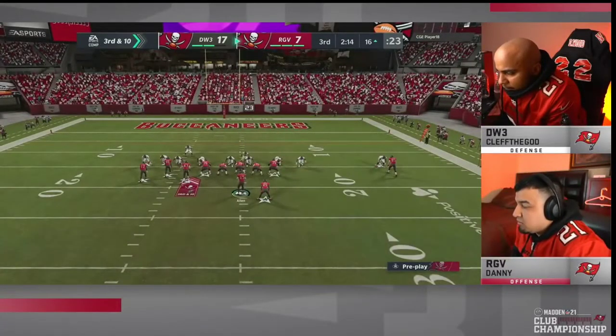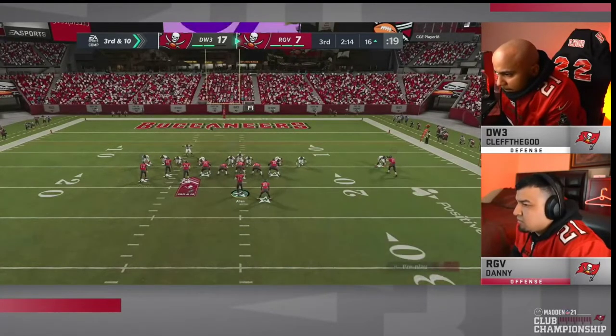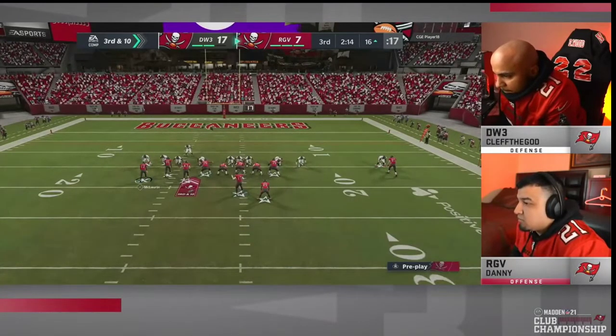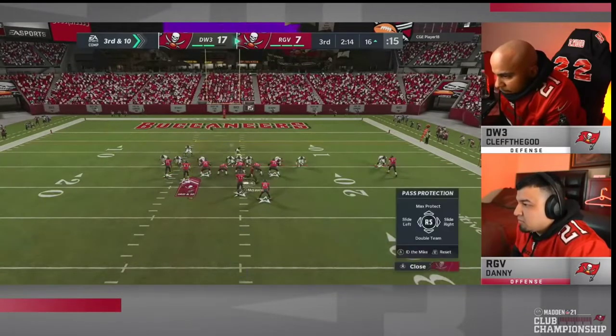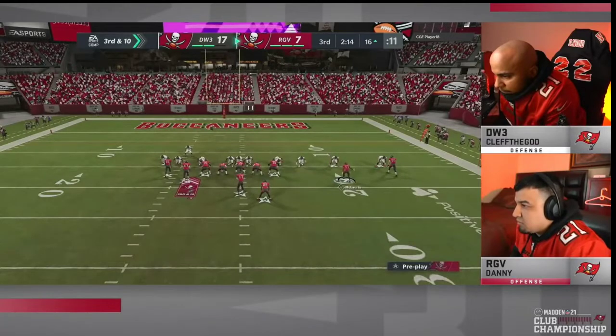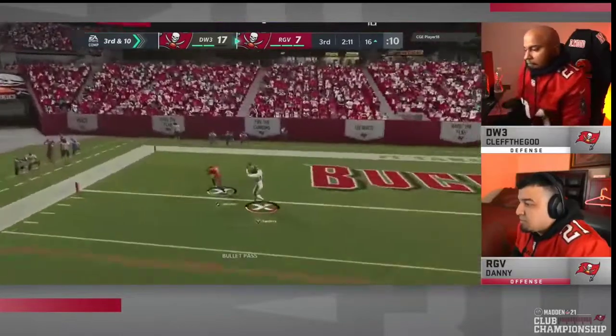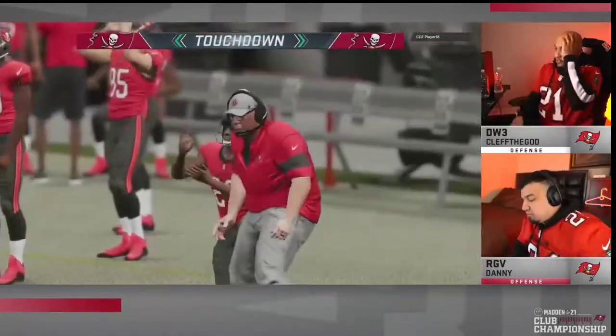Third and ten — you gotta love when you send the blitz. You tell your blitzers, could you not hit him though? I need him to throw that ball. Taylor Klorin motions over to the right side. Pressure once again, it's picked up this time, and because it's picked up he's standing in time to find Ocho Senko in the end zone — touchdown for the underdog. We got a one-score ballgame.